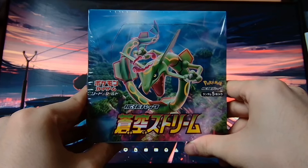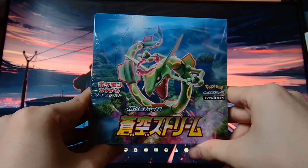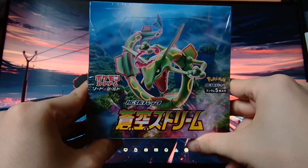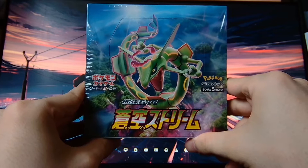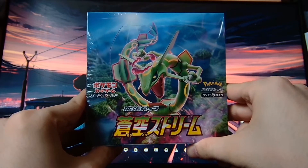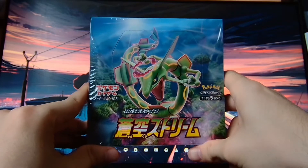I've opened a few packs here and there whilst opening the Mewtwo V Union and all those sorts of boxes, but I've never actually opened up a full booster box before. I do know there's an alternate art Rayquaza card in this set which is probably going to be the chase card I'm aiming for. Hopefully I get to see it in this box — I probably won't. There are a lot more secret rare cards to obtain, but it would be cool if it was in this box. Anyway, let's get this box open and see what cards we have inside.